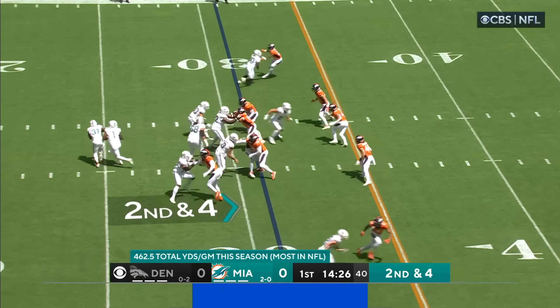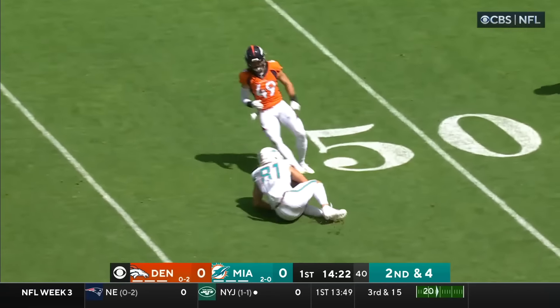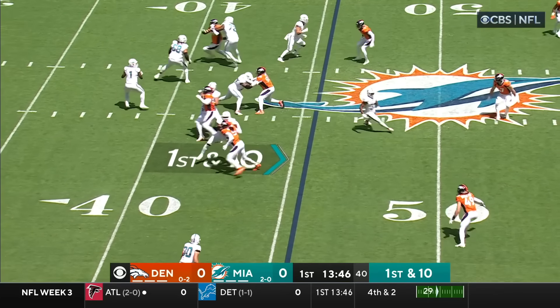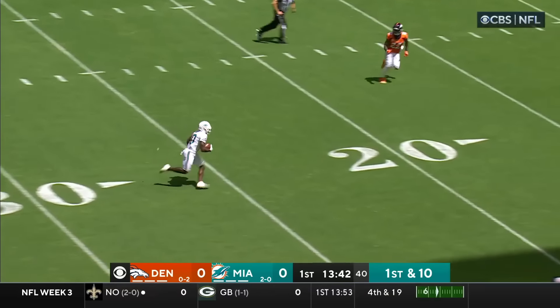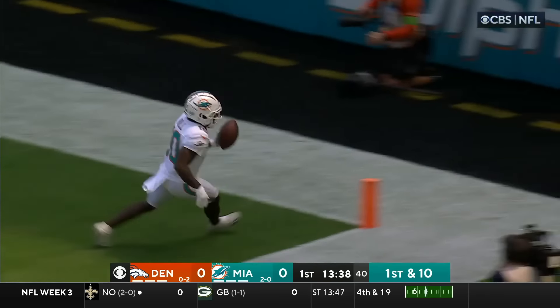There you look at Hill. Second and four, quick count, and Tua down the middle — and it is caught. Secondary for Denver. First and 10, the fake, good block in there, and down it goes, caught at the 40. This is the dynamic here. He's in for six.